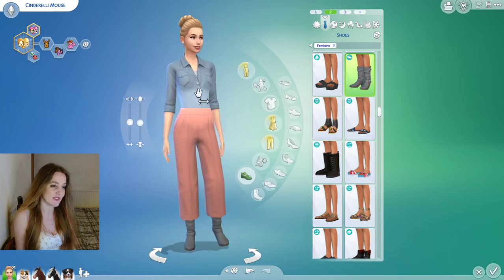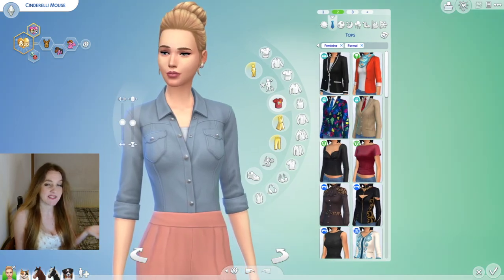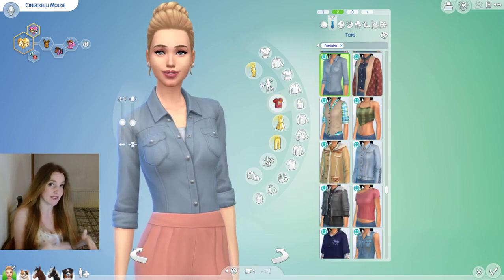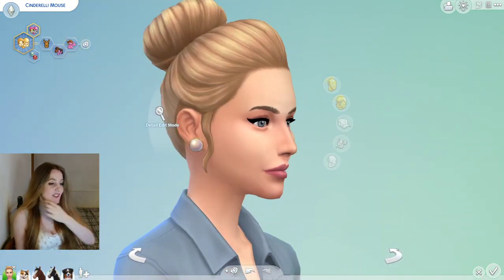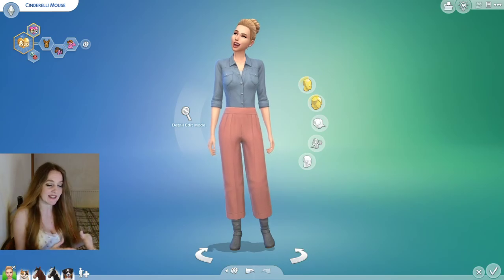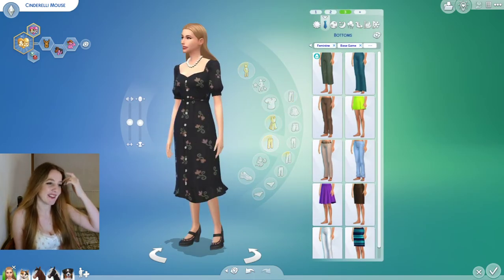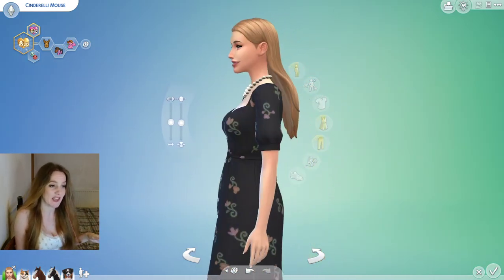I like how tonal that outfit is. This is a Horse Ranch denim shirt — not tagged for formal wear — but I think it looks great. I love it with this hair, and I've given her little pearl earrings that are classic and clean. She looks fresh, like she's ready for a backyard wedding.